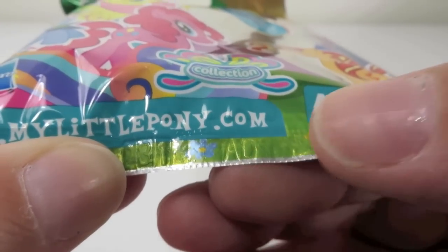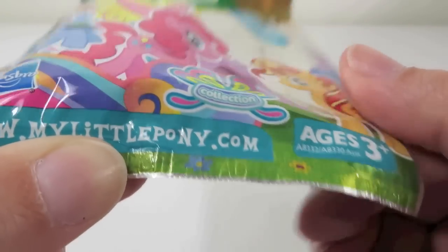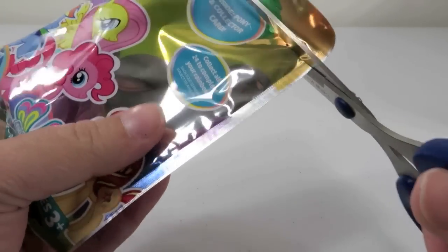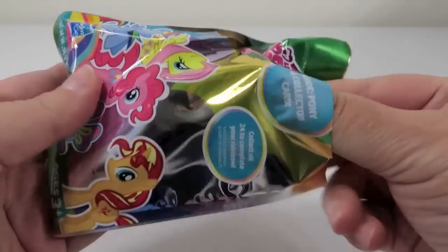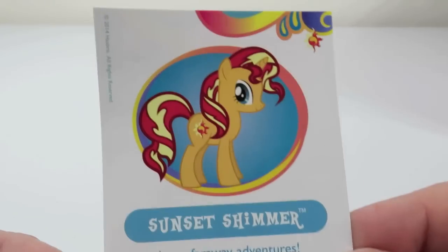The codes kind of repeat along the bottom, but you're looking for two letters. So you can see right here on this one it says AD. They all start with the letter A, and then D means whatever pony we get out of this pack — every pack that has a D on it is going to be the same pony. According to the information that I've seen, yes. So if you get an AD package, you're going to get a Sunset Shimmer.